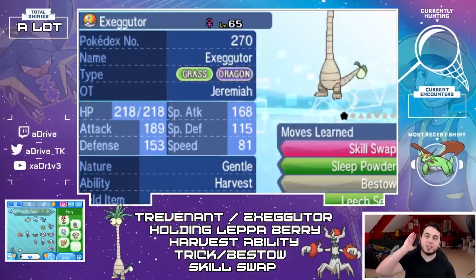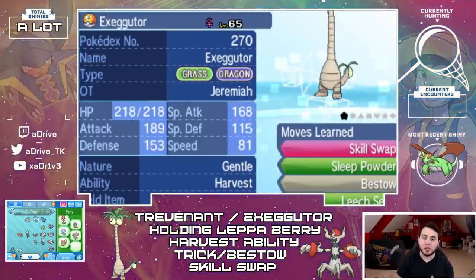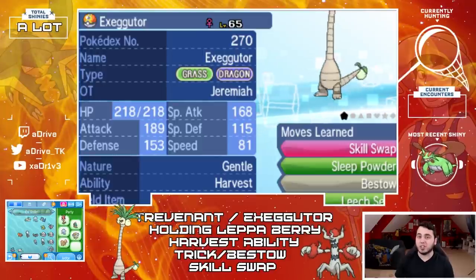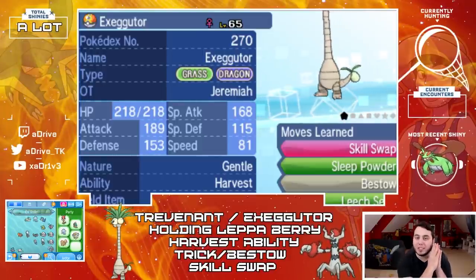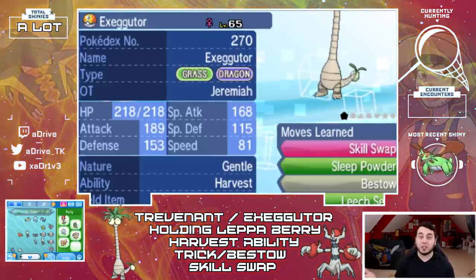All you have to do is get into a battle in SOS, make that one Pokemon on the right-hand side the automated Pokemon with Harvest and the Lepa Berry, and it'll basically infinitely sit there and recycle that Lepa Berry. So you only have to worry about fainting the Pokemon on the left side, making the SOS method much easier. Let's cut to a quick example.